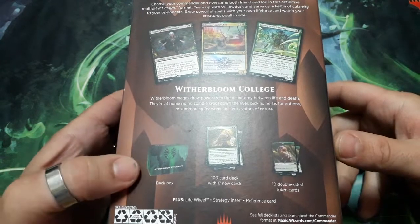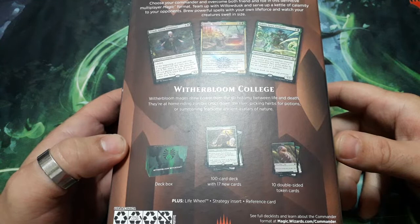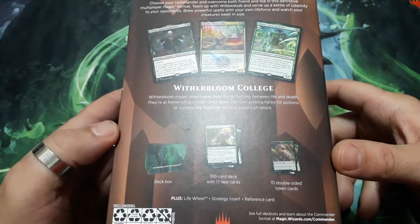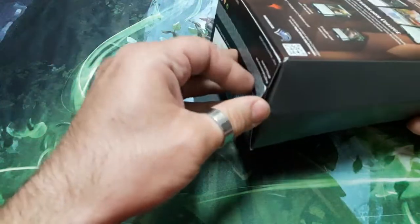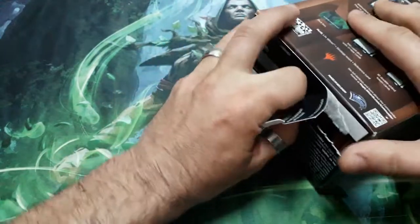So this box contains a deck box, a 100-card deck with 17 new cards, 10 double-sided token cards, a life wheel, a strategy insert, and a reference card. Let's see what we can get in this one, and first of all I would like to thank Big Michael for making this video available for us.